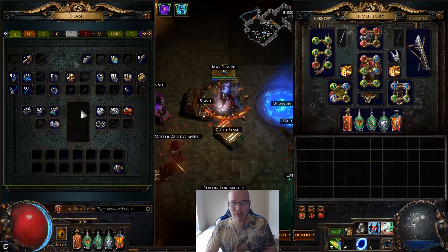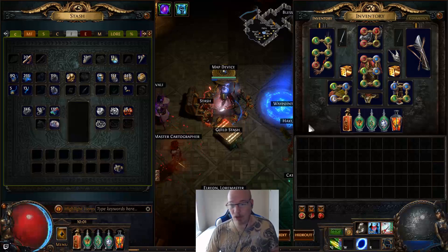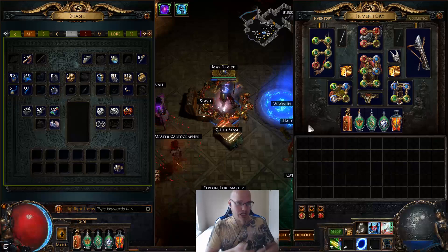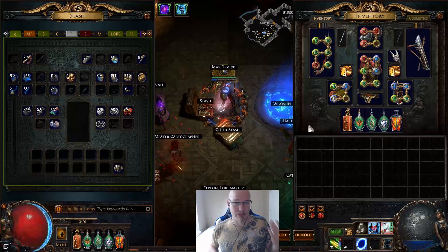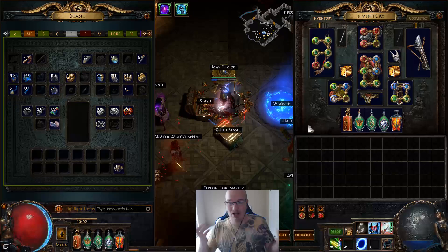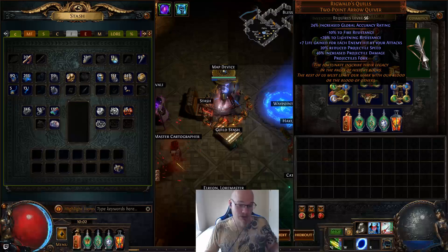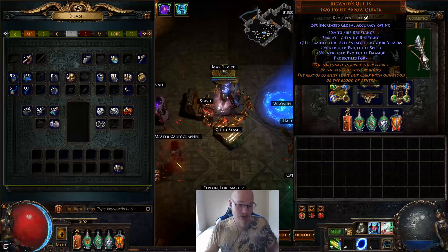The next thing will be: we're going to spend four exalts, buy a 10% quantity amulet that's shaped, run that, and then go run 82 volcanoes. All we're going to do is Alch and Go — no sextants, no Vaal orbs, no fragments, nothing crazy to inflate value. Just alchemy a bunch of maps, grab and go, and keep running. I slammed my face into it enough times and we made 1,200 chaos plus a 12-exalt drop. We made enough currency yesterday to really make a difference.